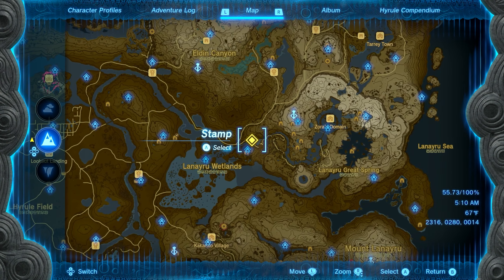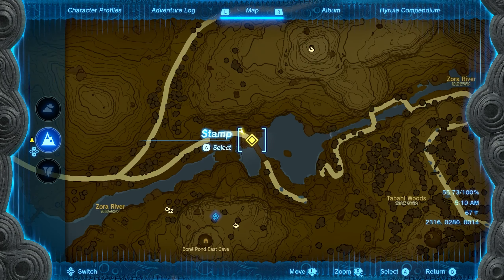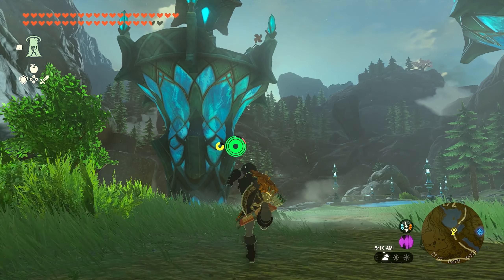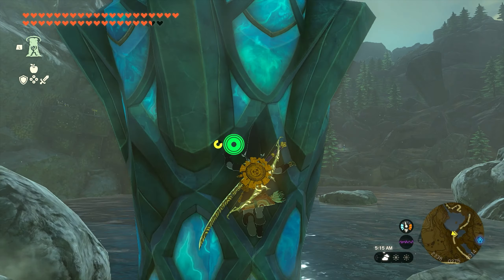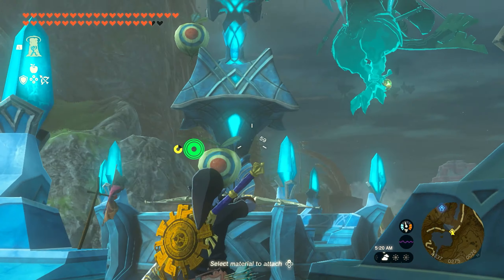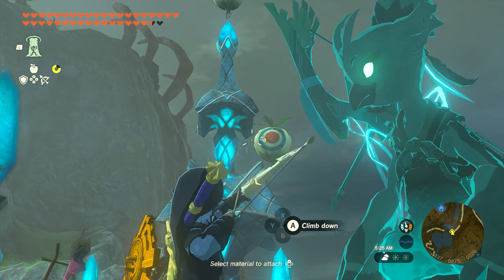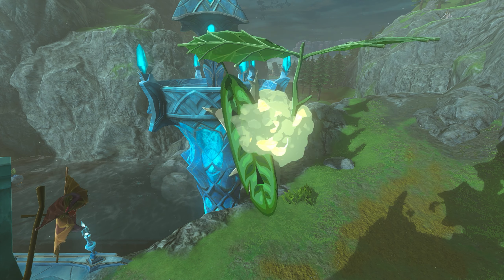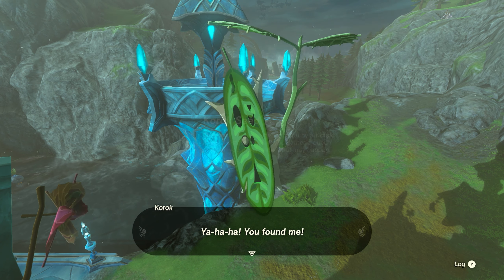Seed number three is going to be found roughly in the same area, just a little bit further up the river near the bridge. You can see we're on the northern side of the bridge here. You want to climb the structure on the left side. When you make it to the top, you're going to see a little pinwheel. Just turn around and you're going to have three targets you need to hit with an arrow — one on the bottom, one in the middle, and one on the top. Once you hit all three, the Korok will appear and you'll get seed number three.